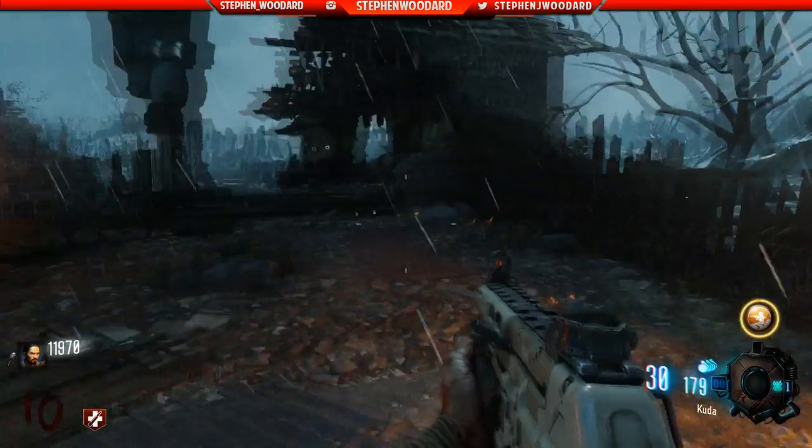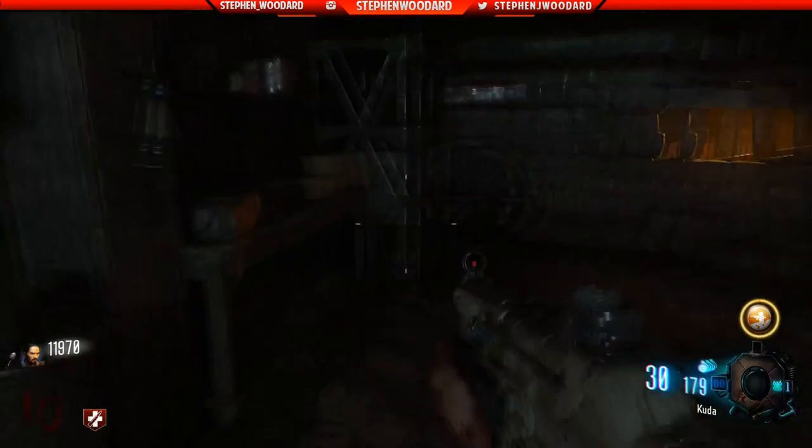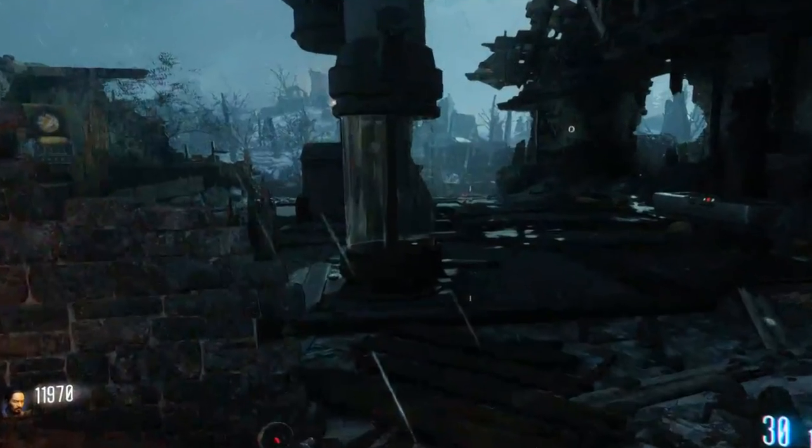The first step to building the wind staff is obviously the disc. The first potential spawn is to the right of the lightning tunnel on a pile of crates. Next is directly down the lightning tunnel and to the left. The next spot I didn't have footage for, but it is directly to the right of Stamina-Up.